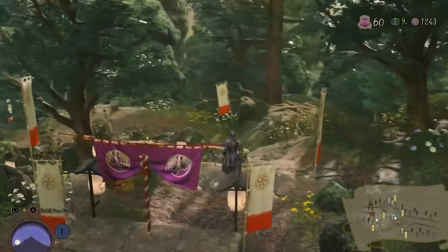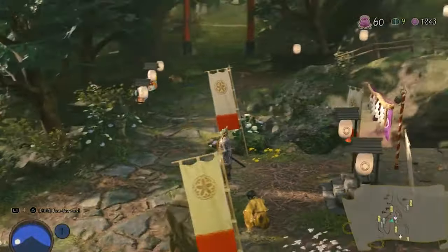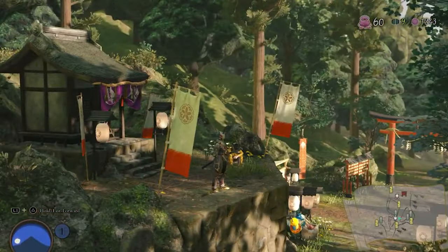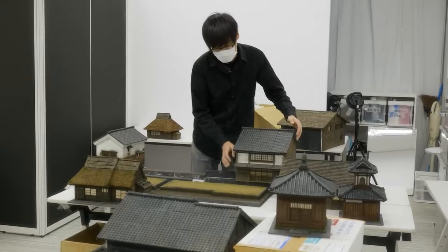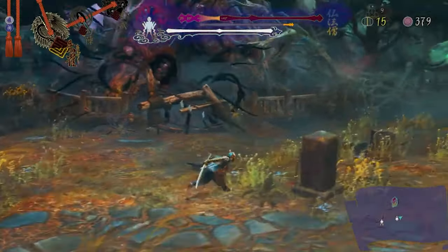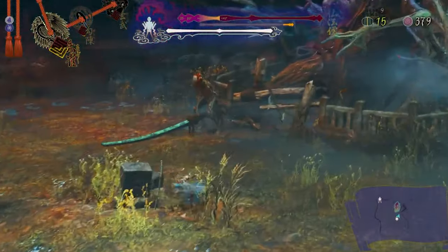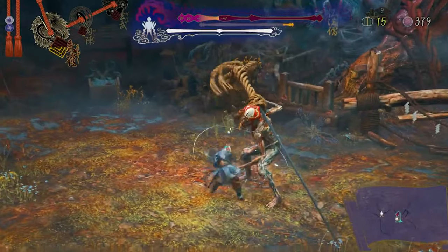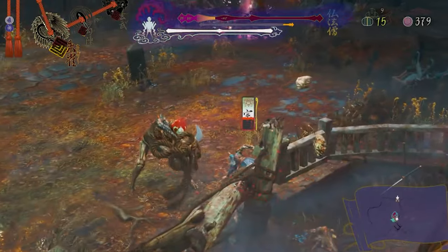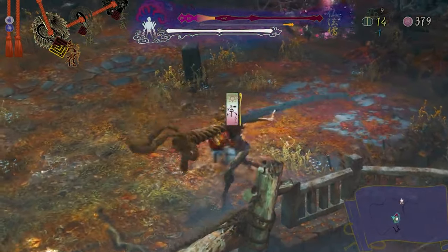The level design flows masterfully. Levels are set up as contained dioramas you explore to gather resources, and they feel great to navigate — they're gorgeous. The team actually scanned realistic assets, and it shows. Enemy design is incredible: even standard ground enemies have unique gimmicks depending on size, attack style, and movement. There are so many enemy types that new ones are introduced all the way to almost the end of the game.